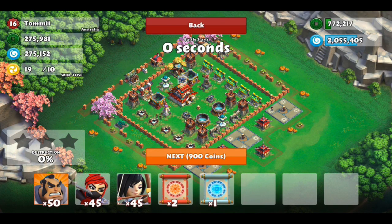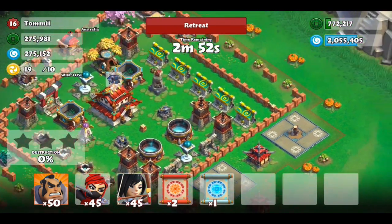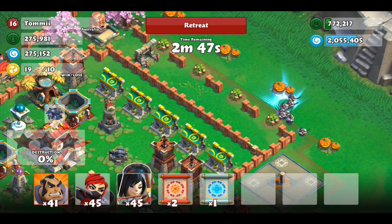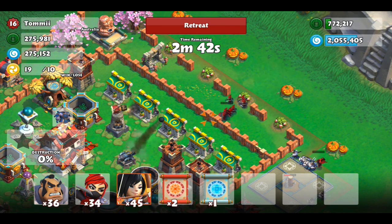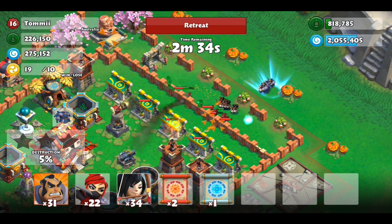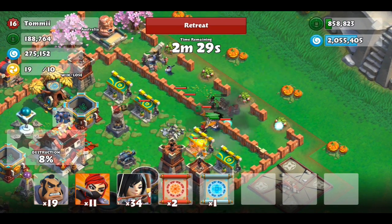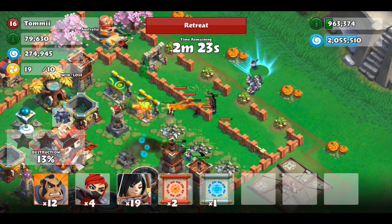I found this base and it looks pretty easy to attack. All of their resources are most likely in these markets over here and these essence wells, but I don't really need essence, so I'm just going to go in from right here. Let me just start sending these guys in — they'll go straight there. I'm thinking I should bring some guys who break down the walls, the rams or whatever, because that would probably help out a lot.